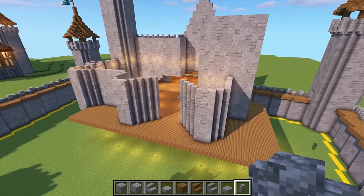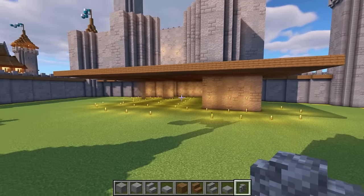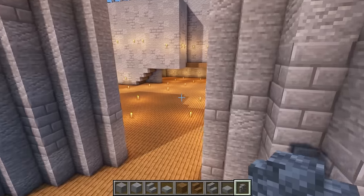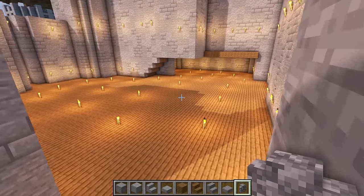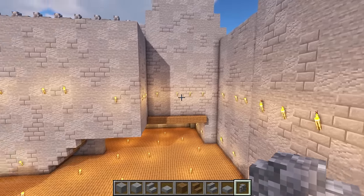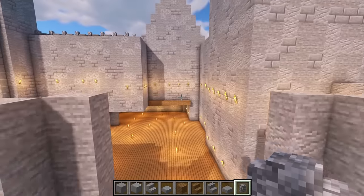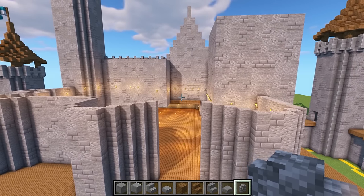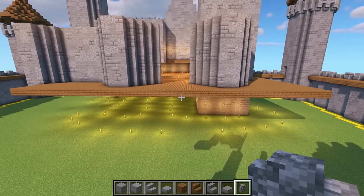Once your platform is all in place, go ahead and put in a bunch of torches. Make sure you get them underneath as well because it's going to be very dark underneath here, and make sure you get them inside the castle in all the gaps to keep it all lit up. I've gone ahead and put some higher up on the walls as well. We will be getting rid of all those torches and getting some more practical lighting in place later.